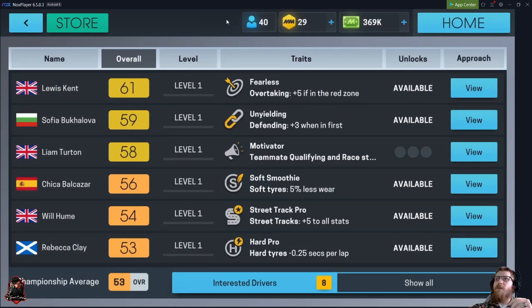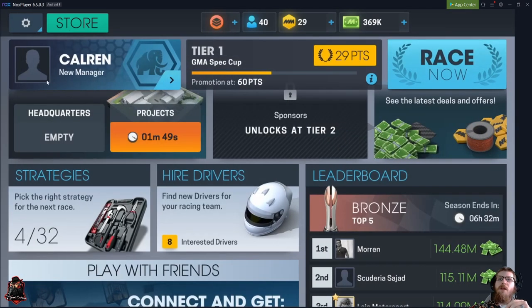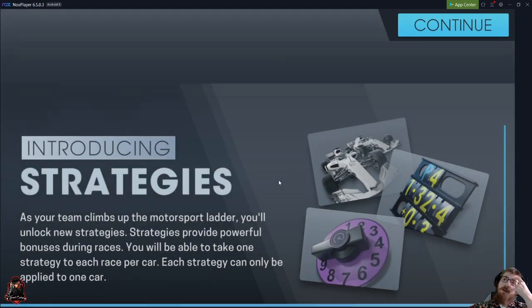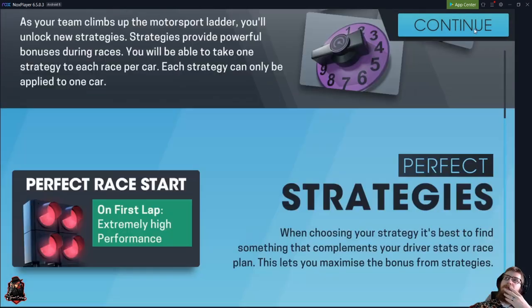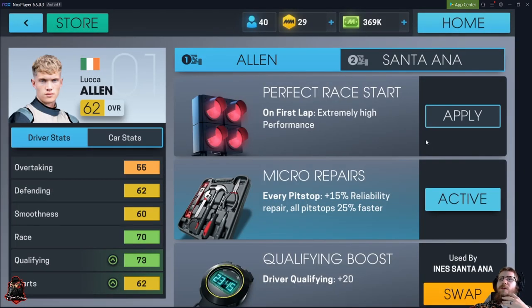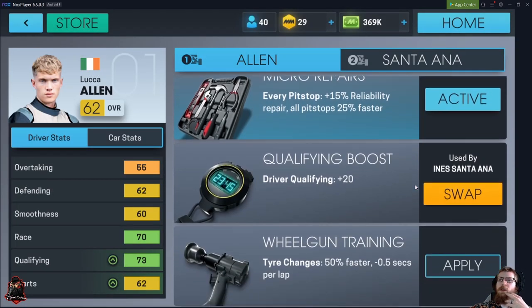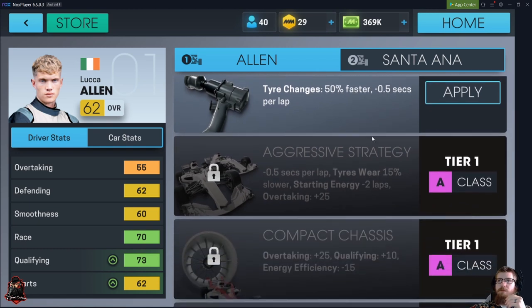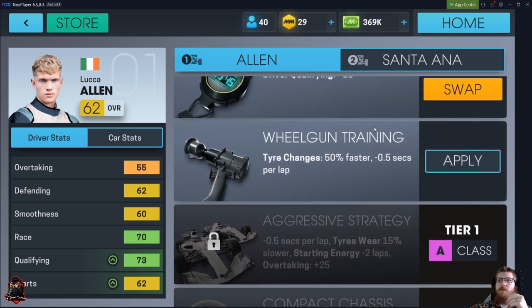You can go look at drivers, and every so often it's good to replace them. Strategies over here — his pit stops are faster. And you cannot use the same strategy on both drivers, so both can't have a qualifying boost. Tire changes being 50% faster — so that's just quicker pitting, really.